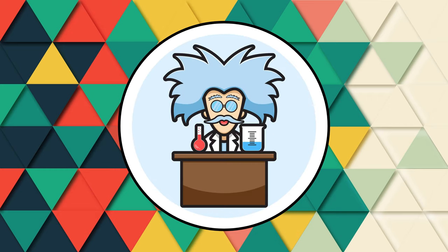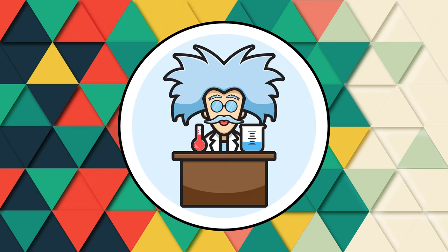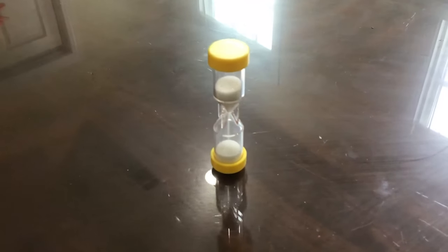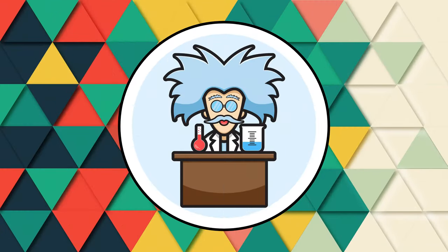To find the answer, I decided to run a simple experiment. For this test, I used a 1-minute hourglass and a timer. I found the time it takes for the sand to fall from top to bottom 10 times and got an average from that. I then did the same thing, except while shaking and tapping the hourglass in different ways.